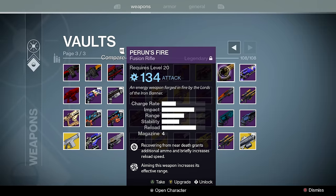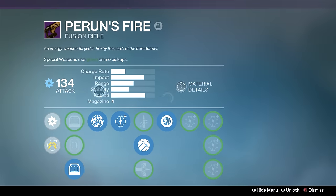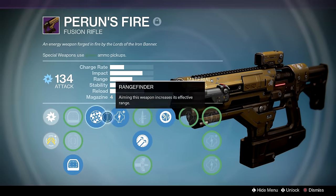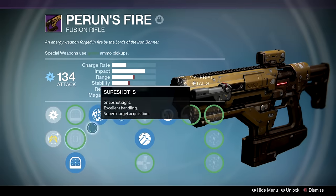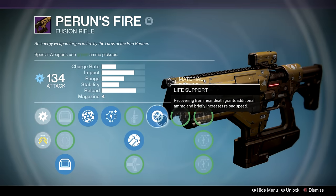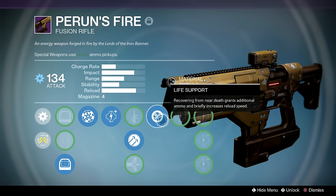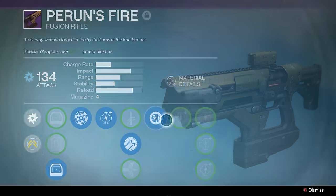Perun's Fire — this used to be my favorite fusion rifle in the game, but after copious amounts of nerfs it just doesn't do enough damage to hang with the big boys. My roll actually used to be different; I re-rolled it for PvE. Hammer Forged, Life Support — and keep in mind this is the OG Life Support: it doesn't recover your health, it gives you more ammo. So basically, as long as I win my engagements I have infinite ammo.